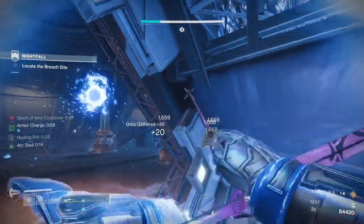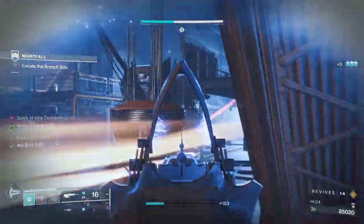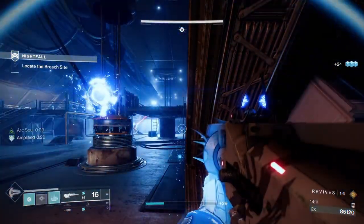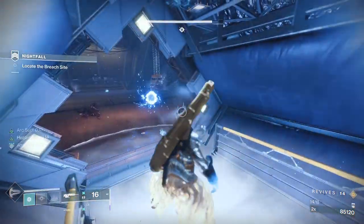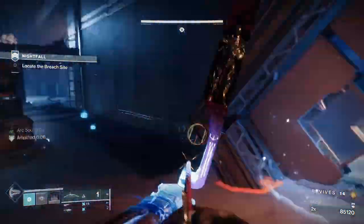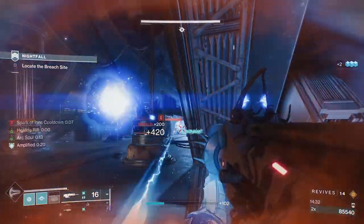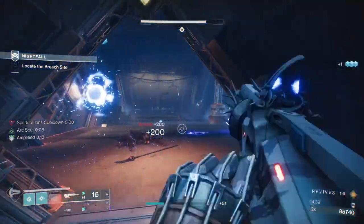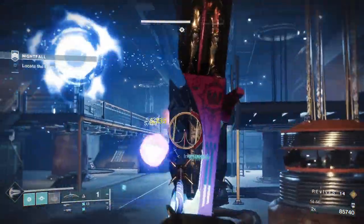Now we want to get rid of this guy real quick — put the grenade, melee, a couple of rockets, that's all she wrote. We've got more overloads, but these wretches — I'm not sure what their trigger is, whether it's the overloads or the barrier still being up, but they come in waves of three pretty relentlessly. You don't want to be out in the open when the arc overload decides to come to play, because he does so much damage — even without arc burn it would be insane.